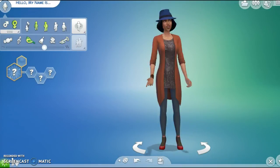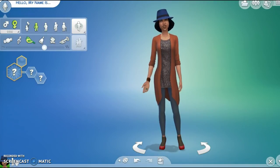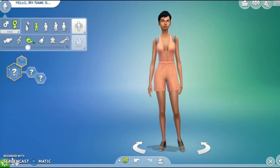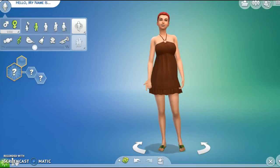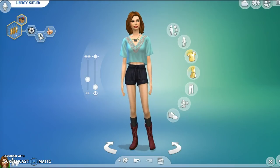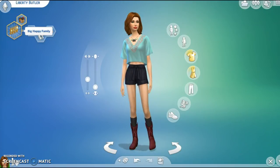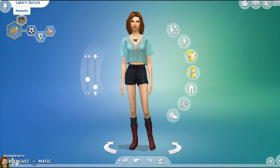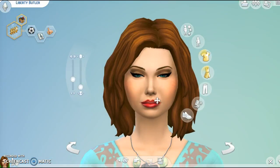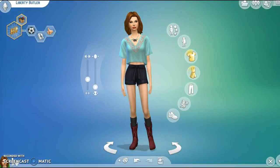I'm gonna go with a girl. I'll be back when I finish this. I'm back, and I created Liberty Butler. She wants a big happy family, which makes her domestic. She's active, a music lover, and she's good. Here is her everyday, just some nice makeup and a nice outfit.